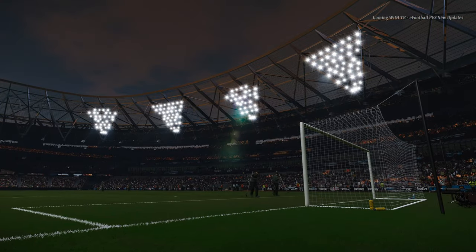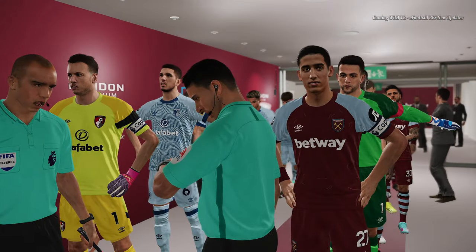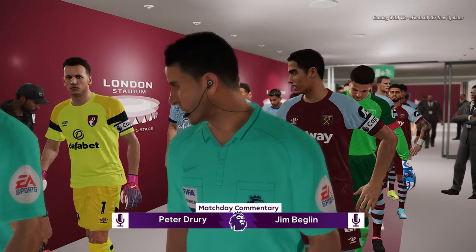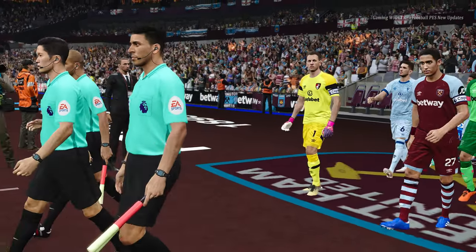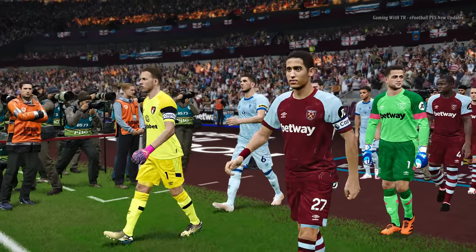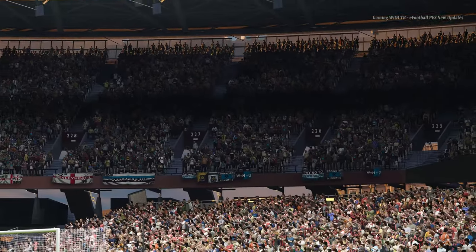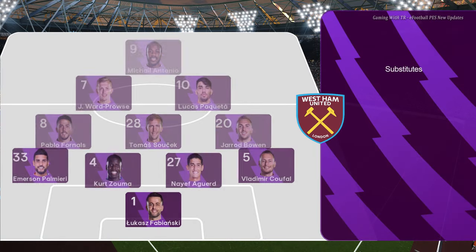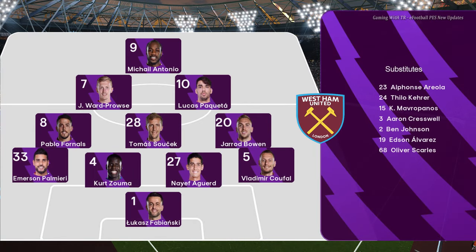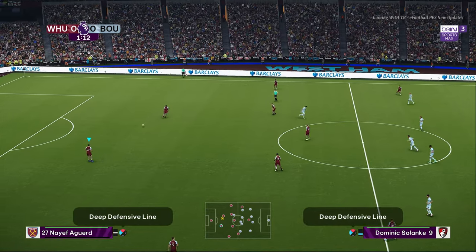This is the home ground of West Ham — the London Stadium. This is one of the newer stadiums in the Premier League. West Ham actually moved to the London Stadium around three to four years ago, so it didn't even exist when PES was created in 2020. It's a rare and cool stadium to have in this update.